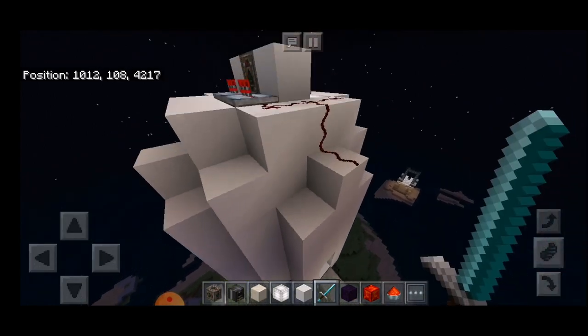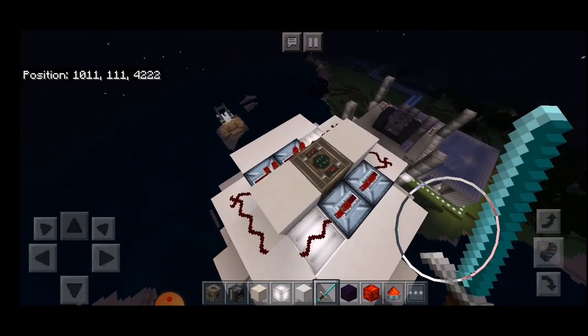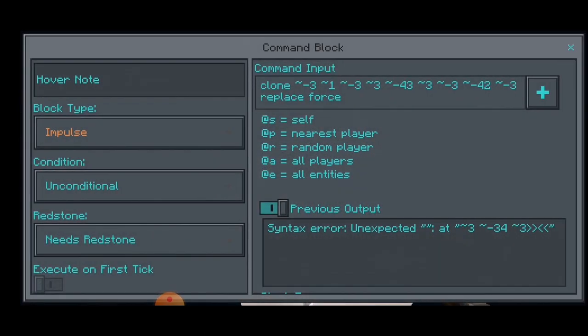You need to place a command block right at the top of your rocket — right at the tip — and enter this clone function. It consistently copies the ship one block higher up and deletes the previous version of itself so that it looks like the whole ship is moving up one block at a time.